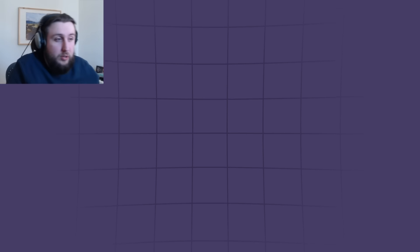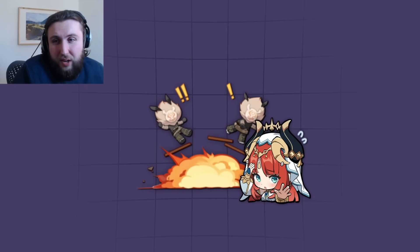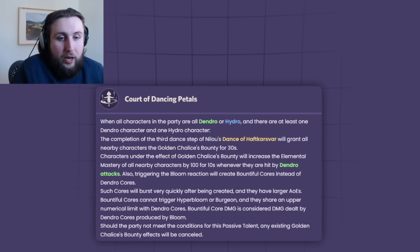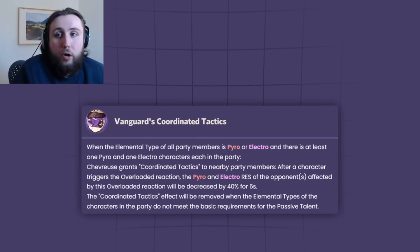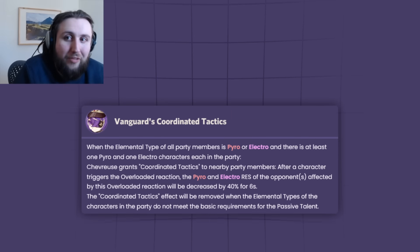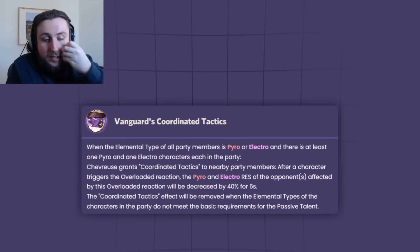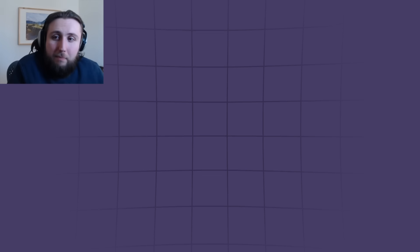In terms of what team you're going to use her in, we need to talk about the kit first. What she does is she's overload-Nilou kind of, but not really. Where Nilou has a team restriction that forces you into only using the elements for Bloom, and as a reward you get a pretty huge buff to Bloom — Chevreuse has a team restriction that forces you into only the elements for overload, but your reward doesn't buff overload. It just makes both electro and pyro characters deal more damage by shredding electro and pyro resistance. So while her teams do have the overload reaction in it, they're not overload-focused teams.